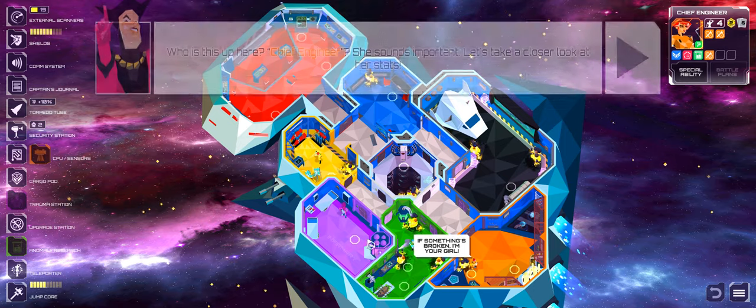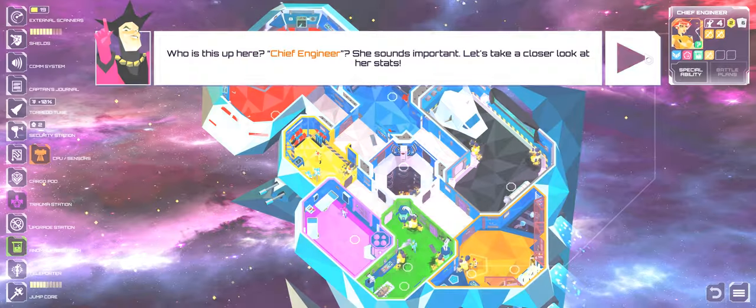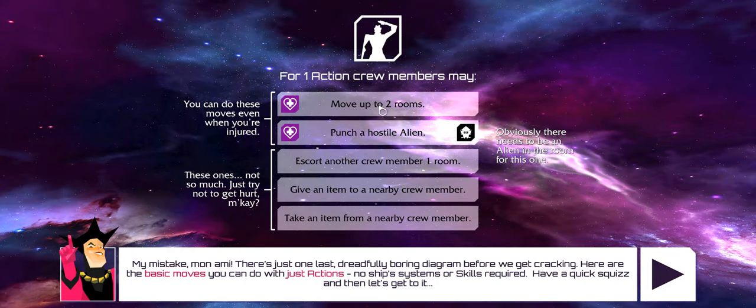The Chief Engineer is introduced: 'If something's broken, I'm your gal.' The narrator says: 'She sounds important. If you pay attention to the diagram, you'll notice that Chiefy here has got four actions to spend, and not one but two engineering discounts, so let's put them to good use. There's just one last dreadfully boring diagram before we get cracking — here are your basic moves you can do with just actions: punch hostile alien — no ship systems or skills required.'